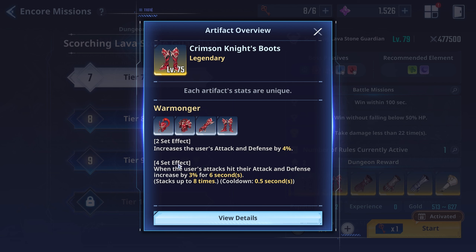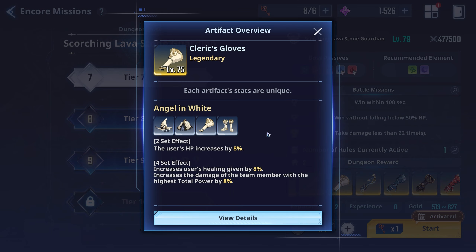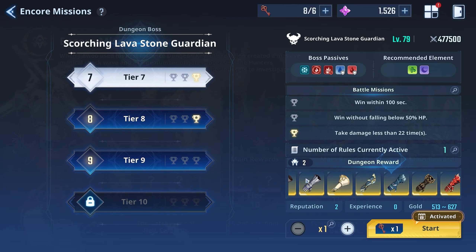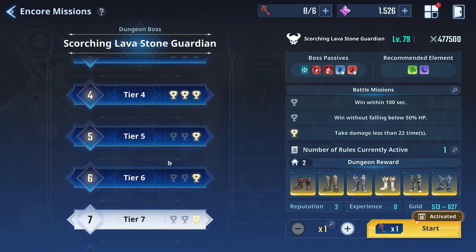The Warmonger four-set says: when the user's attacks hit, attack and defense increase by three percent for six seconds, stacking up to eight times. I want to see how much damage you can actually do at level 75 with these. There's also a new holy set that gives HP, which is really good for characters like Suh and Emma since they scale off HP.